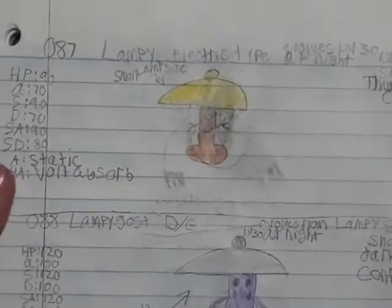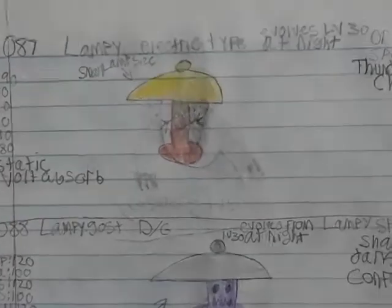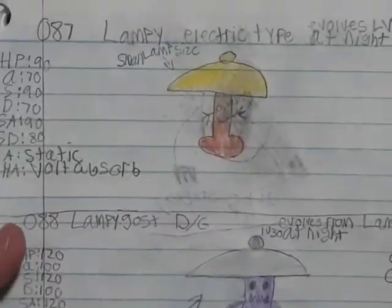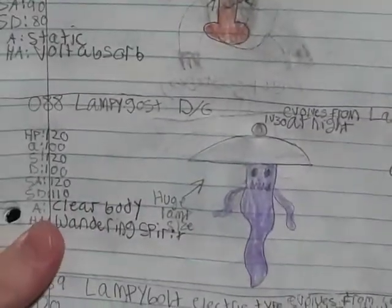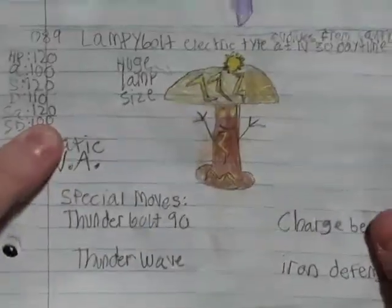Lampy — it's actually Crappie Cut in Hunter x Hunter, but okay. Lampy has a night-day evolution. If evolved at night, it turns into Lampygost. And if evolved during the day, it turns into Lampybolts. I really like these Pokémon — I really put a lot of work into these Pokémon.